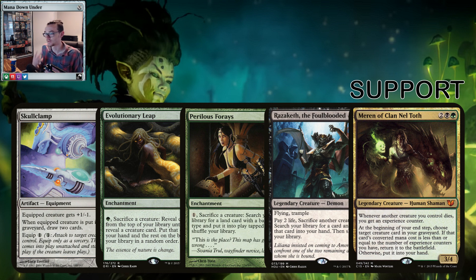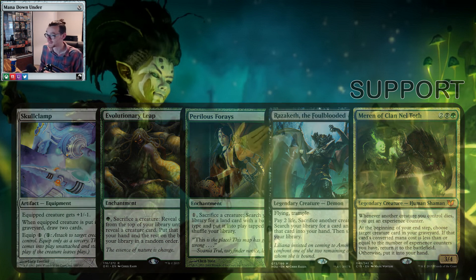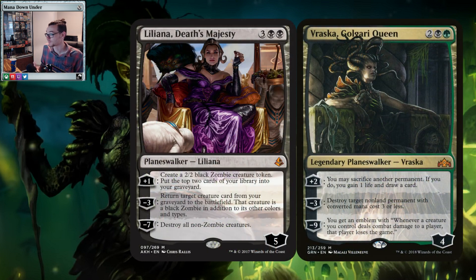In terms of planeswalkers, I think only two really support the deck. Liliana — her plus one makes a token and mills us two, that's what we're all about. We can block with her, sac, and mill two. She can also resurrect from our graveyard — can't really go wrong. The new Vraska — her plus two is essentially Izzoni's ability: if you would sacrifice another permanent, you gain one life and draw a card. So with Izzoni, you pay two, gain two, draw two — that's pretty efficient. And she has removal built in. These two planeswalkers kind of support the deck — you can run all your Golgari planeswalkers if you want, but these two specifically support the game plan.